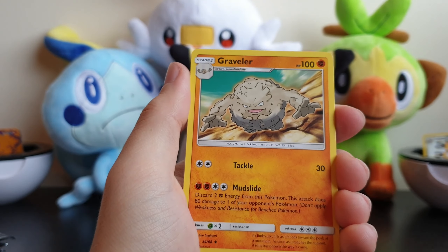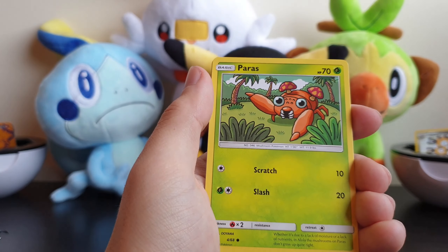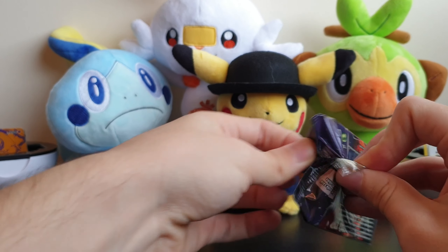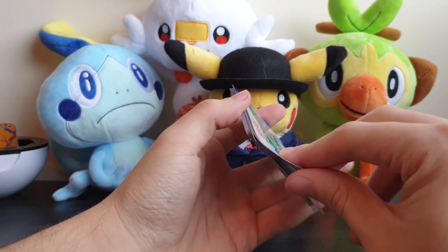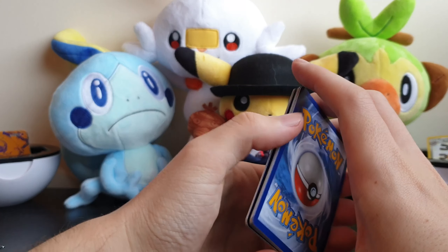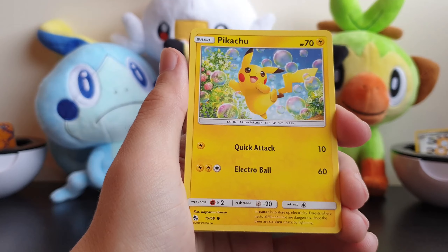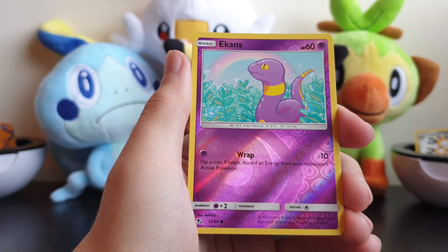We've got Energy, Graveler, Farfetch'd, Brock's Pewter City Gym, Staryu, Ekans, Caterpie, Paras, Charmander, Cougartrap, and a Snorlax. I think because you can't buy these packs separately, every time I open a pack I always expect to pull something good - it's just because it's so hard to get hold of. And then when I don't pull something good, it's just a big disappointment. I expect to always pull something, and then when I don't, it's a big disappointment. And when I do pull something it's usually good, but with a little bit of disappointment because it's not Charizard. I wouldn't mind a Shiny Mewtwo or a Shiny Sylveon as well.